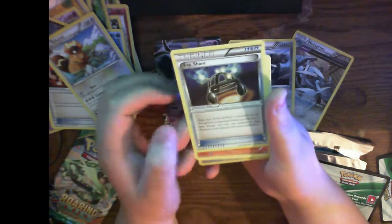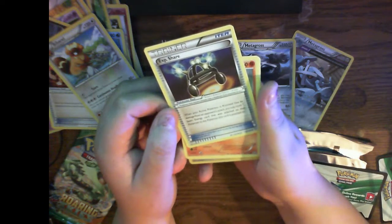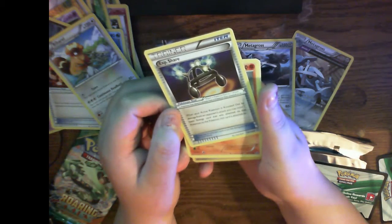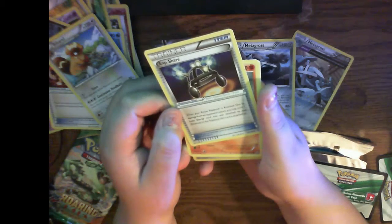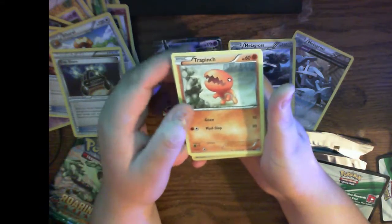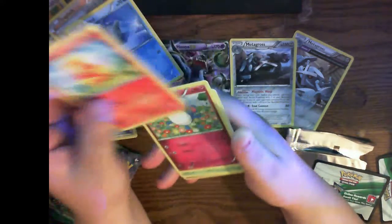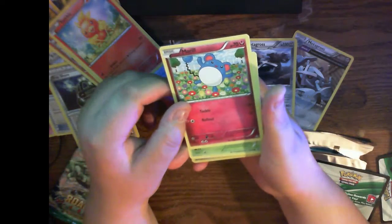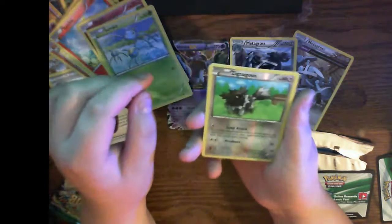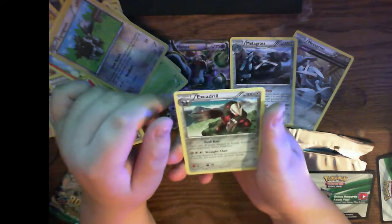Trainer. Espeon Share — when your active Pokemon is knocked out by damage from an opponent's attack, you may move one basic energy that was attached to that Pokemon to the Pokemon this card is attached to. Torchic, Marill, Surskit, a reverse holo Zigzagoon, and an Excadrill.